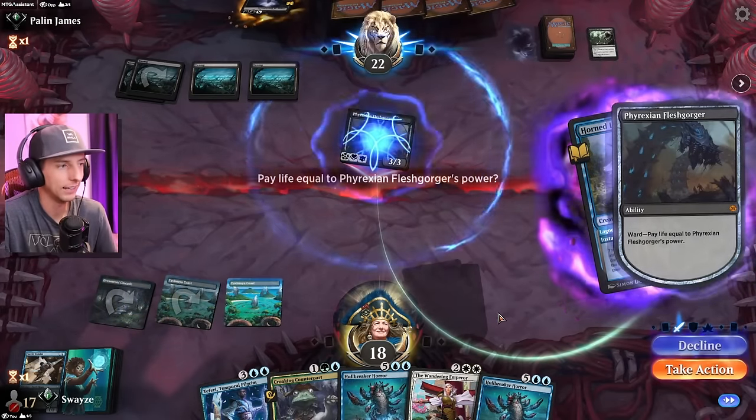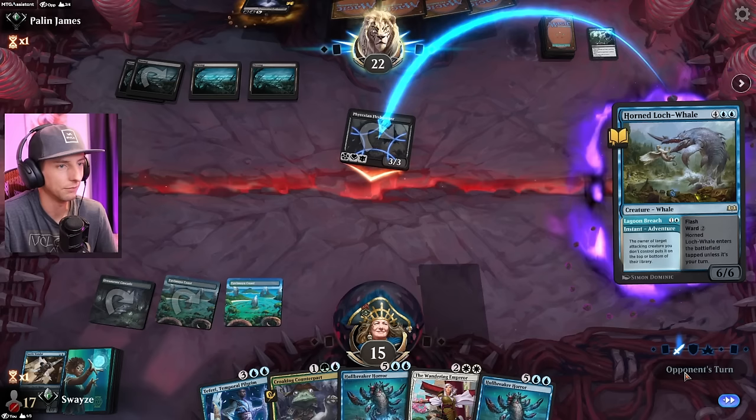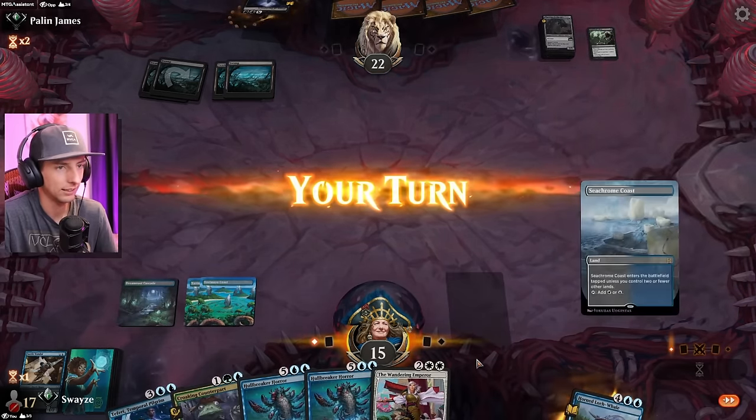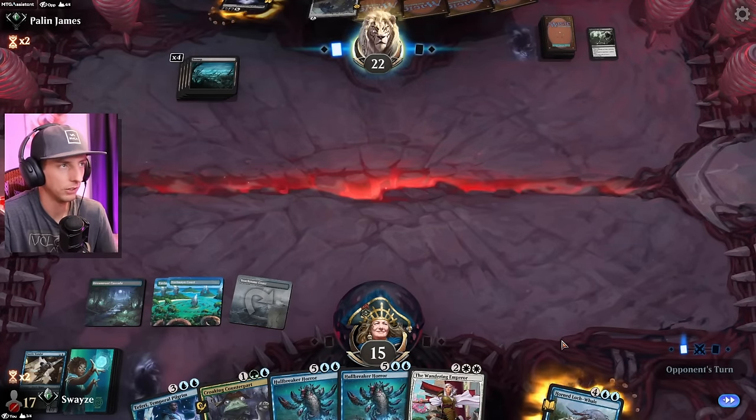We were ahead of them on the lands. We had three, they had two. And all of a sudden now they're at four and we have nothing. That's crazy. Sometimes magic is like that, you know? It is a fickle game.